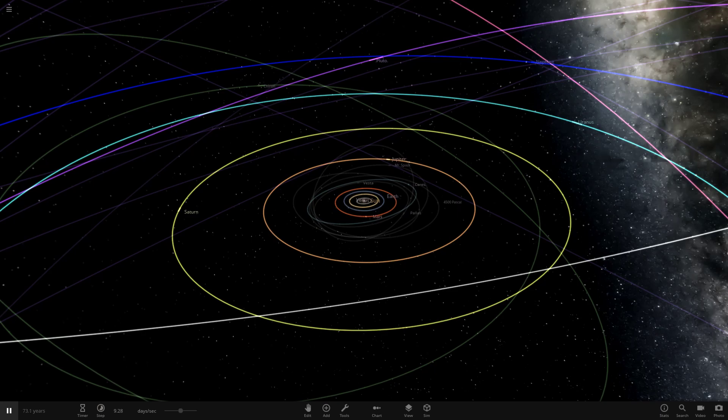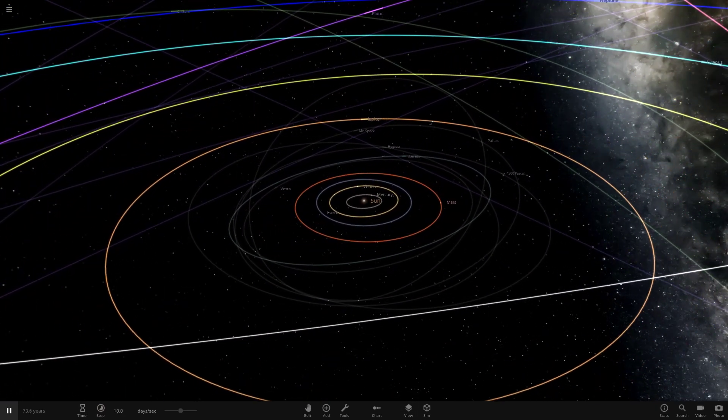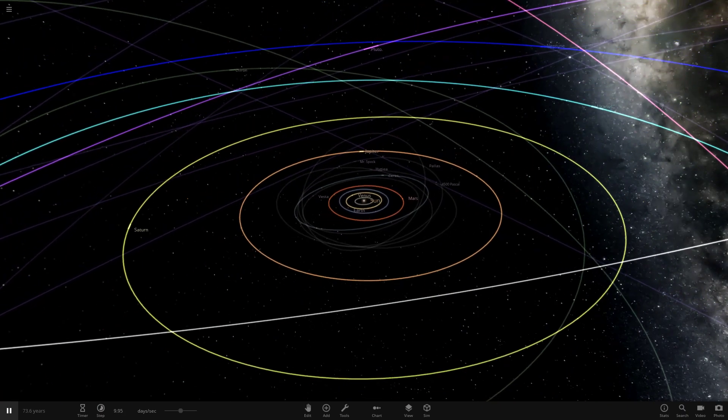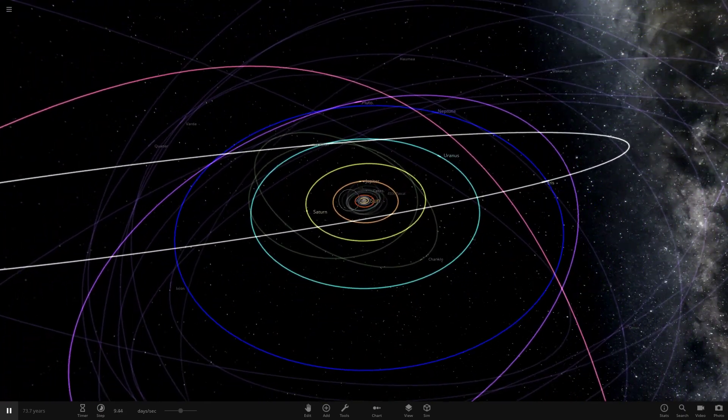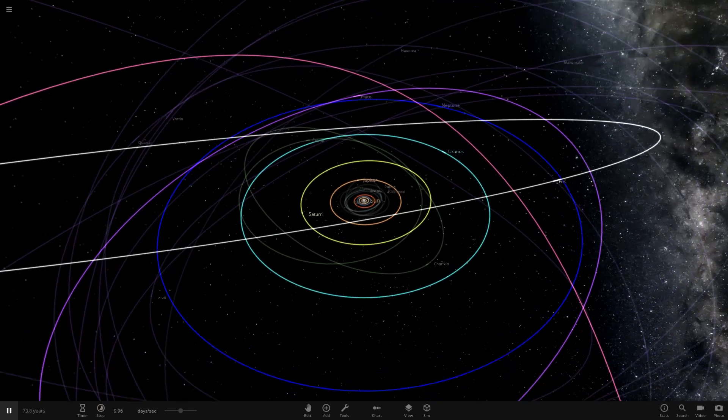Hello everyone and welcome back to another Universe Sandbox video. Today we're doing another what-if idea, which sprung to mind when I found out about the new supernova mechanics. If you haven't seen the update video, definitely go check that out. In that video we found out that supernovas have changed in the game — they are a lot more effective now at destroying stuff. If we blow up the sun, it literally took out every single object in the solar system completely.